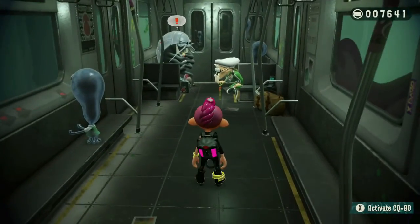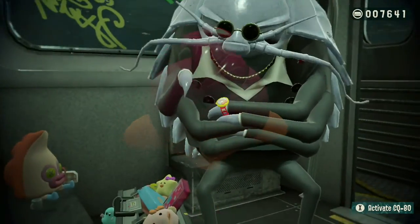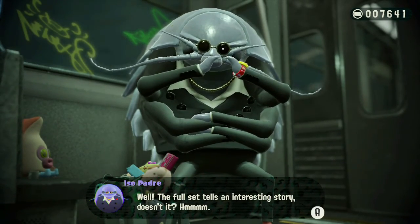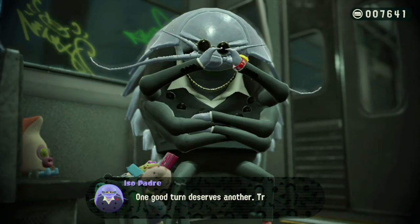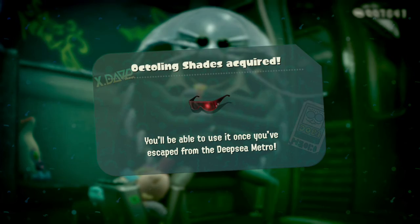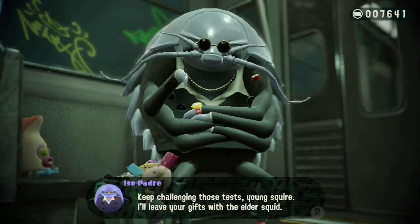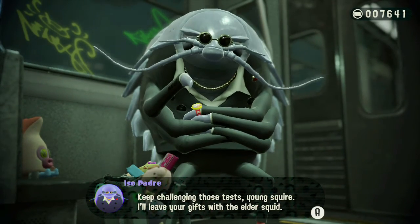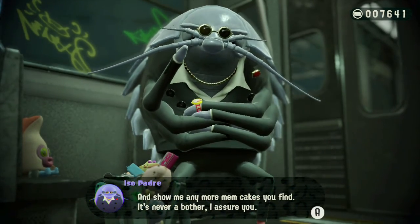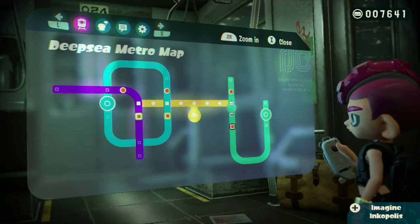Hello everyone, and welcome back to Splatoon 2 Octo Expansion. I forgot to talk to Isopadre last episode, and I just now realized that. The full set tells an interesting story, doesn't it? One good turn deserves another. Try this on Forsyth when you reach the promised land. You get Octoling Shades. Keep challenging those tests, young squire. I'll leave your guess with the Elder Squid. Show me any more memcakes you find — it's never a bother, I assure you. Anyway, other than forgetting to talk to Isopadre and get that, we completed the A-line here.